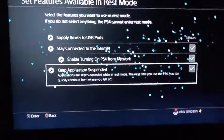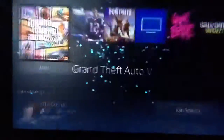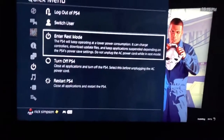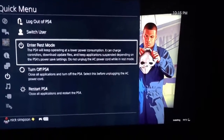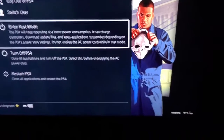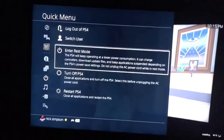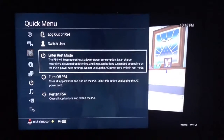Once you're ready, go to Power and enter rest mode. How this works is that in rest mode it shuts everything down except for the applications running, so the download is the only thing running. It doesn't have to worry about anything else, so it'll go so much faster.